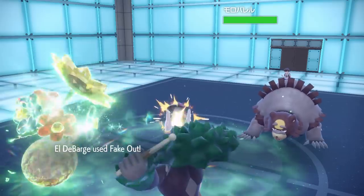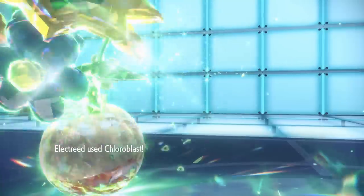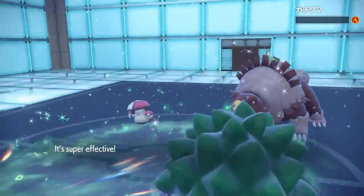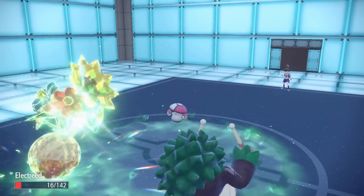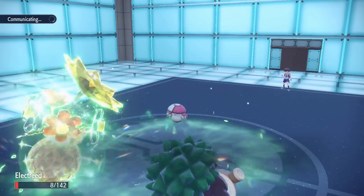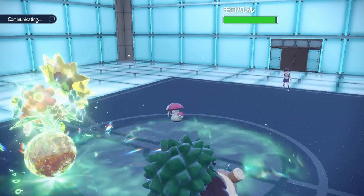This is a huge combo for Hisuian Electrode, and since the Pokemon Home update Rillaboom is back in action with Grassy Surge to help you set up that terrain. You can also have Fake Out support next to your Hisuian Electrode, which is really great for getting off these Chloroblasts.